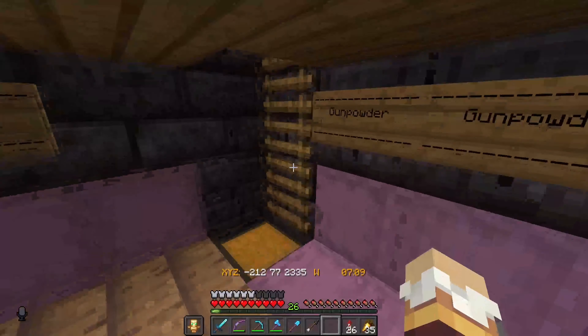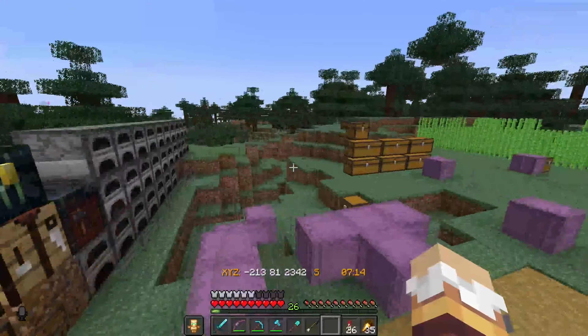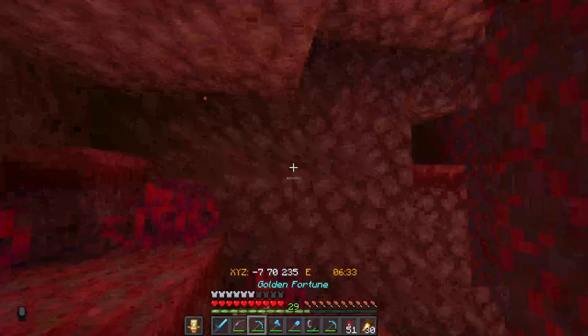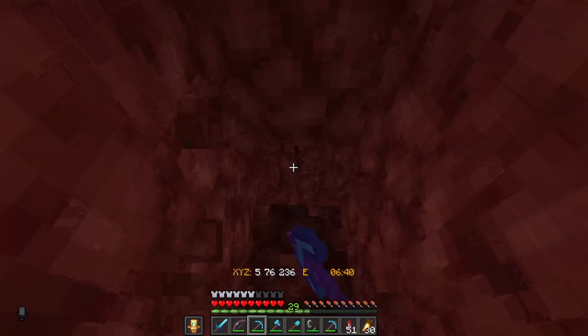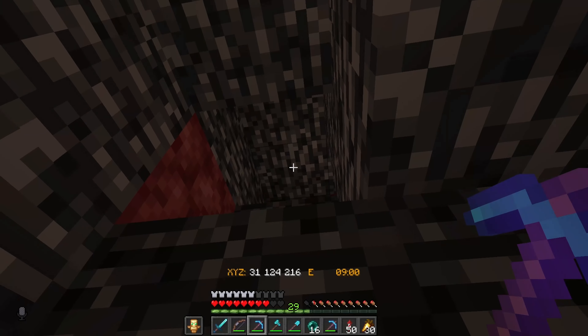So I think I'm going to start this episode off by making a small piglin bartering farm. I'm in the nether right now but I realize it might be easier to make a piglin farm on the nether roof, and I don't think any member has actually gotten there this season. So I guess I can start a mini nether hub up there. I can use the nether hole for now.